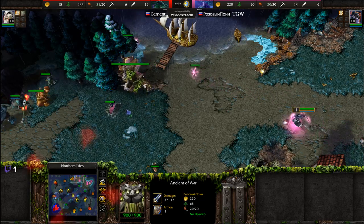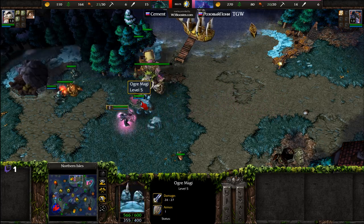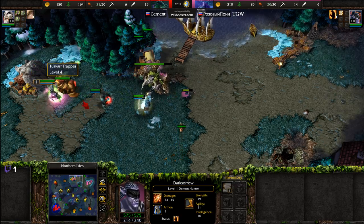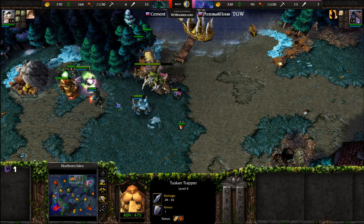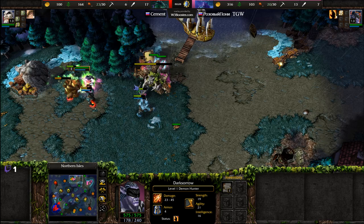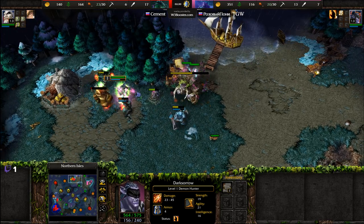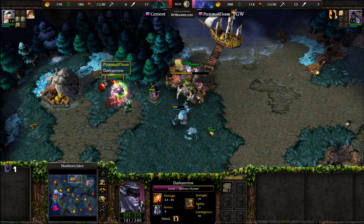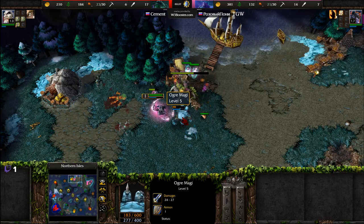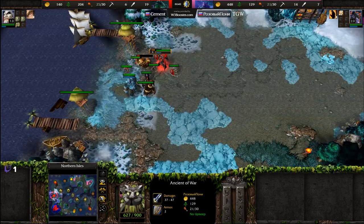The Ancient of War is actually moving across here — it's going to be absorbing a bit of damage — and now the archer also taking a little bit of damage. Going after immolation, trying to immolate all of these units at the same time, maximizing that damage. That stronger immolation really coming into play here, finishing off this creep camp much more quickly as the Ogre Magi tries to take down the Ancient of War and will not be able to do so.